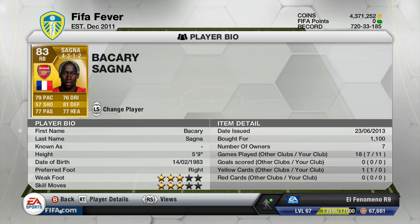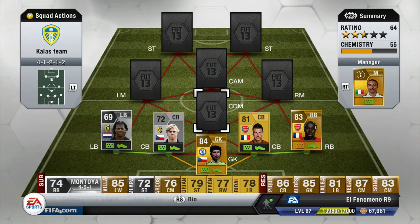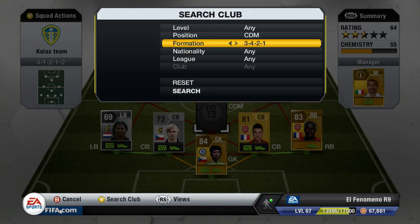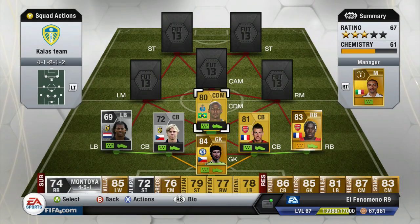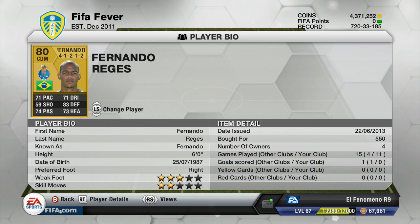Moving on to the right back, it is Bakary Sanya from the same team, Arsenal, as that gives him the non-chemistry link. Sanya has taken a bit of a downgrade in pace over the years, as he did break his leg twice in real life, which is a shame. But on this game he's pretty amazing, as he does have medium attack work rate and high defensive work rate, so he stays back and his pace is not a problem anyway.